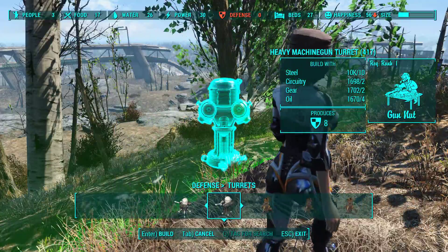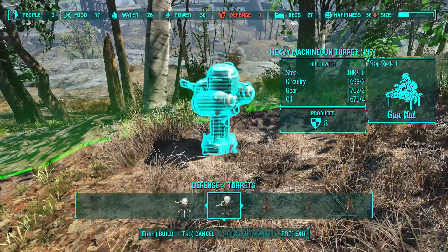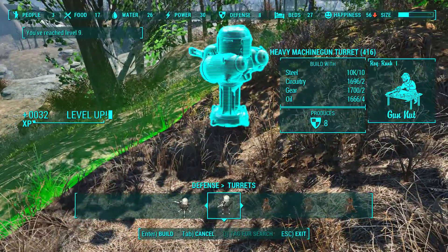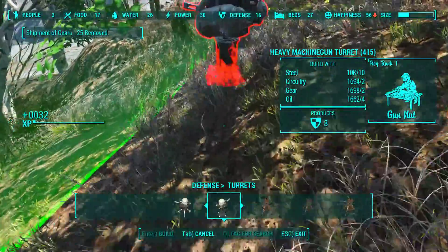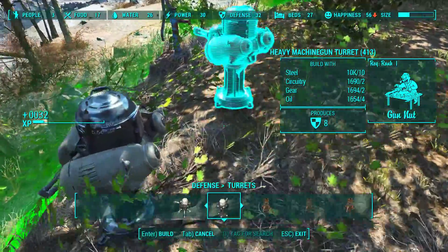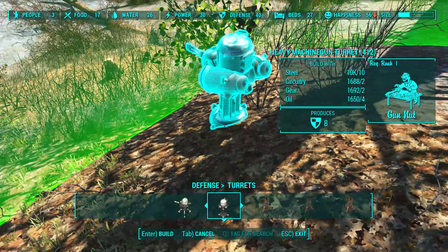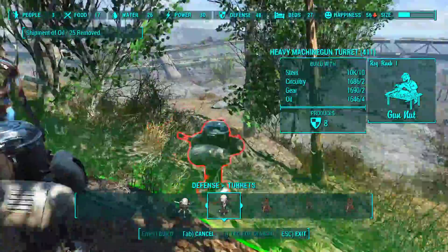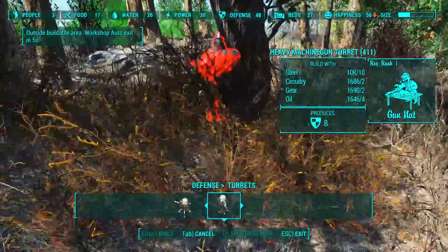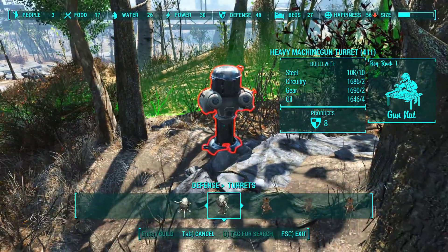Our character is still relatively low level so we don't get to put up missile turrets yet. What we do get to do is put up heavy machine guns because I have the Gun Nut rank 1 perk. This is the area I like to set up my machine guns — it gives you a nice wide arc and the critters come under fire from the minute they arrive, which means they start dying quickly.